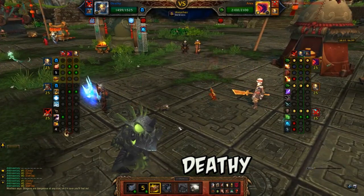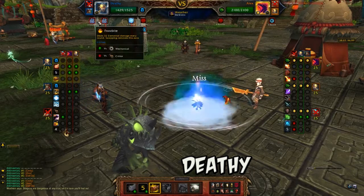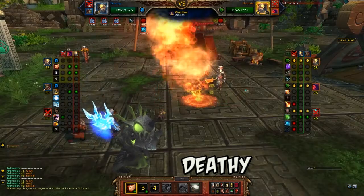Next, I use Clobber on Alex to force a pet swap and I DPS down DaDa.